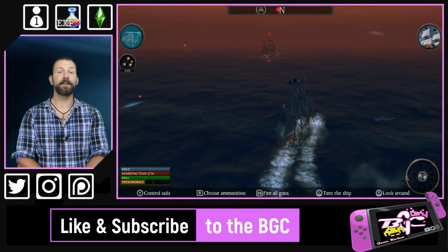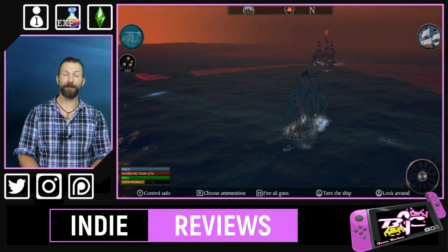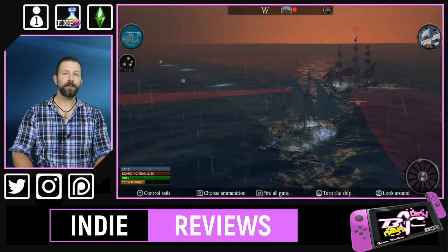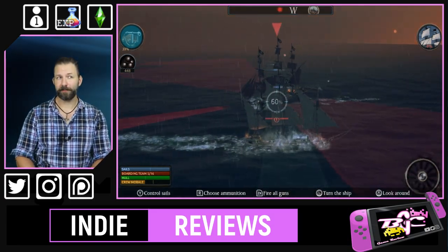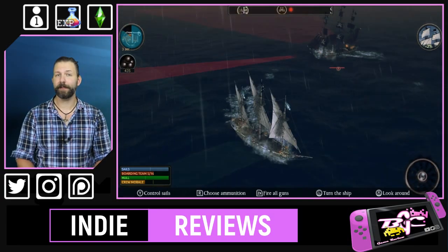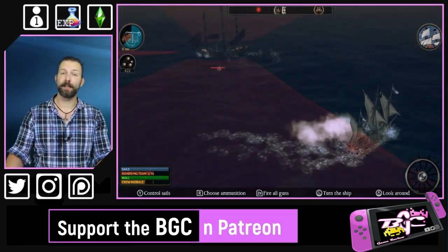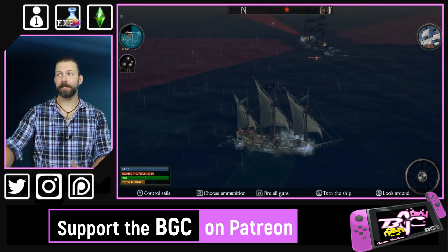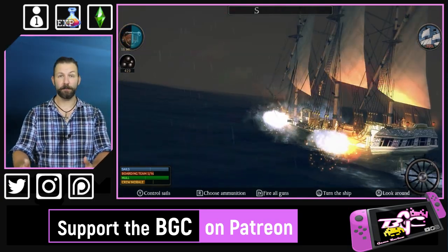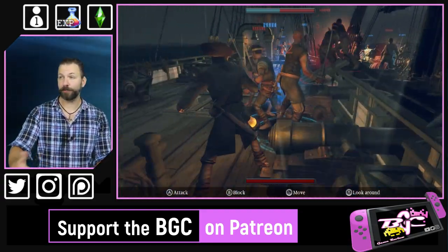Now it's time for the critiques. Under the Jolly Roger, even as a $20 game, has a fair amount of things a player would want to know before diving in. First off, the price: while $20 might seem cheap on other consoles, on the Nintendo Switch that's actually kind of high, especially in the indie market. The controls are pretty good as far as the actual sailing goes. Probably the coolest aspect of the game is boarding another ship and taking it for your own — this gives you access to potentially faster or stronger vessels and a huge wealth of cash to push you further.